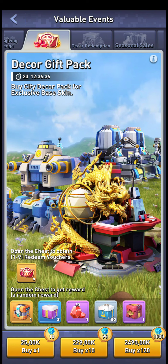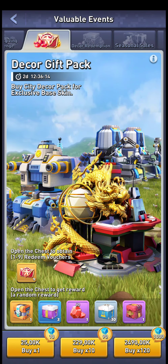Because you get an average of five vouchers per chest, you end up needing about 200 boxes, which comes out to about one and two-thirds purchases. So basically if you buy two of the $100 packs, you're going to get the skin with a sort of discount on the vouchers themselves.